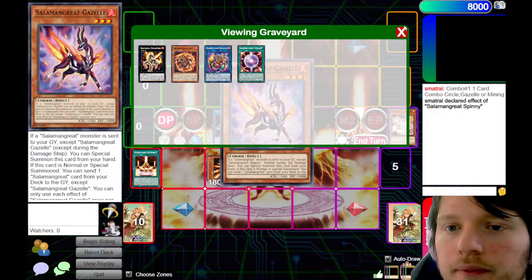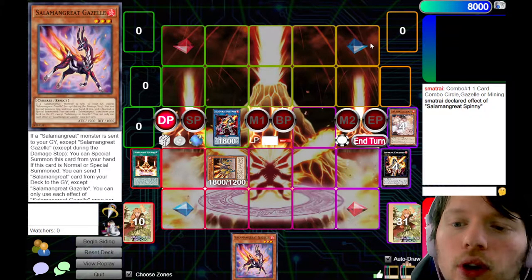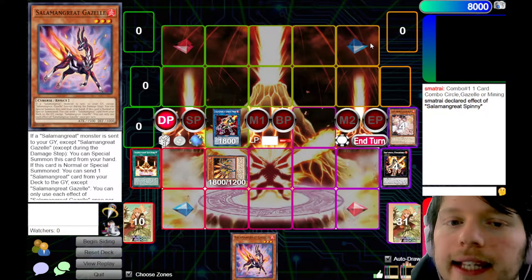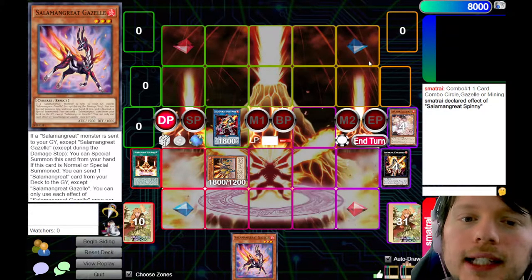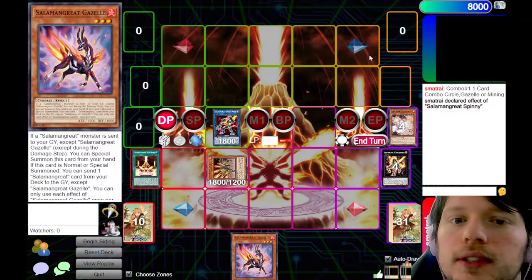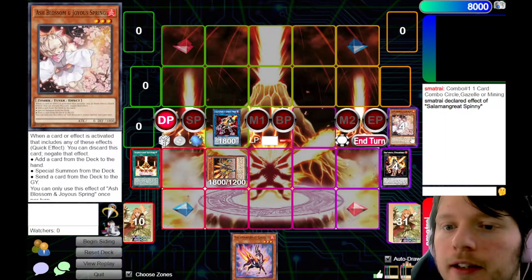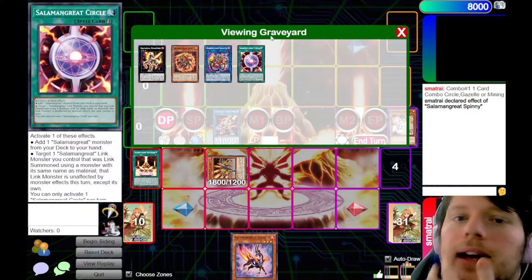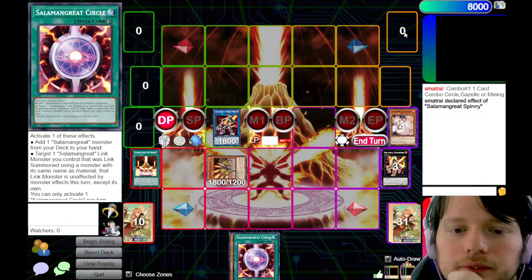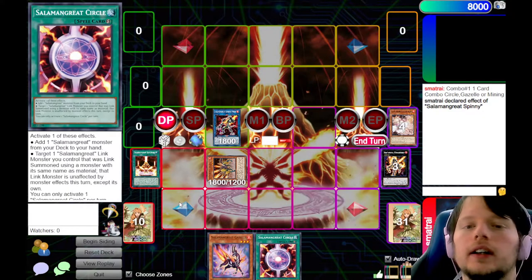Because we did that, we can now trigger Sunlight Wolf's effect. When a monster is summoned to a zone it points to, you can add back any Fire monster from your graveyard to your hand — it could even be an Ash Blossom you used. In most cases you are going to find yourself adding back Gazelle. Now, because we started off with Circle, we can use Sunlight Wolf's second effect, which triggers when it's summoned using a monster with the same name — allowing us to target a Salamangreat spell or trap in our graveyard and add it to our hand. So we can add back Circle.